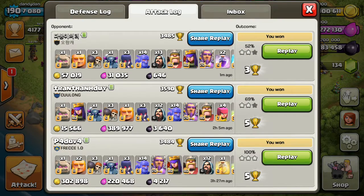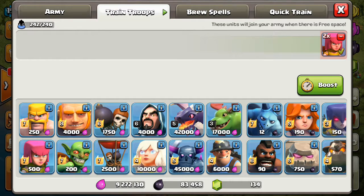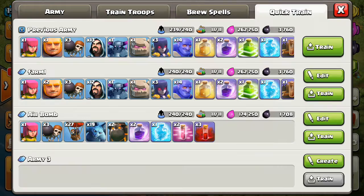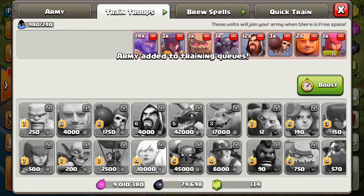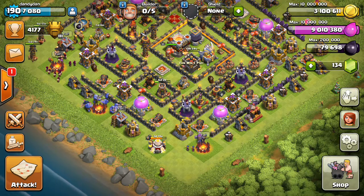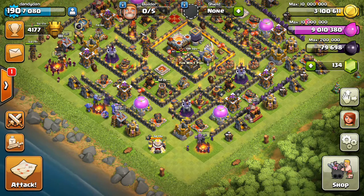Basically with the new army queue, you can train quite a few troops at a time. Just going to get those out of the way and train up another army. I can train 480 troops in full spells. The only problem is, unless you want to spend gems, you don't get two sets of heroes. So most times at Town Hall 11, you kind of need the heroes to help get it done.